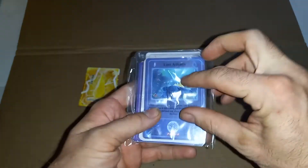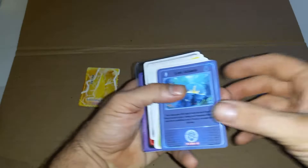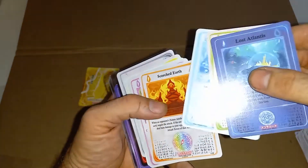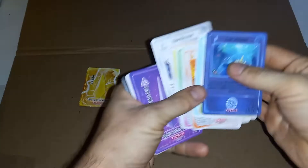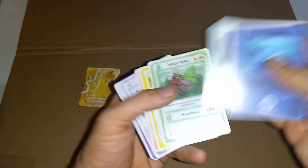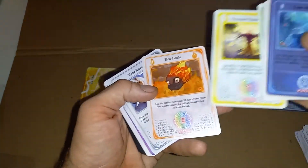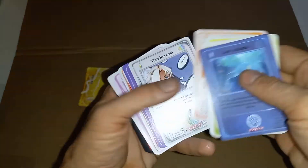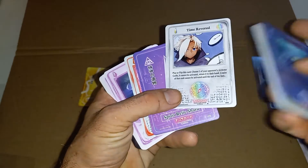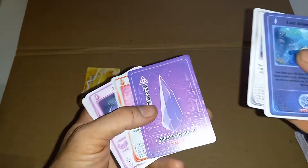Alrighty everybody, and then we got our last little stack here. Let's go and pop this little guy open. Now we got Lost Atlantis, we got Toxic Elixir, Kiko, Scorched Truth, Lighten the Load, Rage Unleashed, Moku Hiko — sweet, we got another Moku Hiko. Thousand Thunder Senko, Hot Coals — really good card for the Fire Deck. Time Reversal negates and will bounce the Alchemy cards to your opponent's hand.